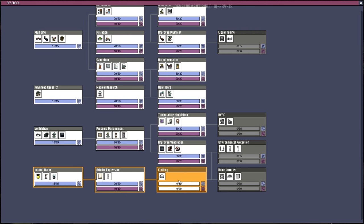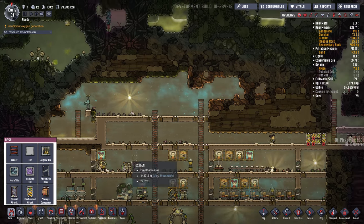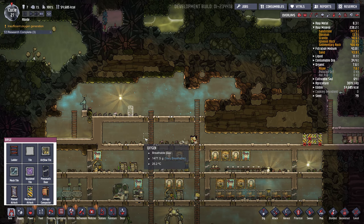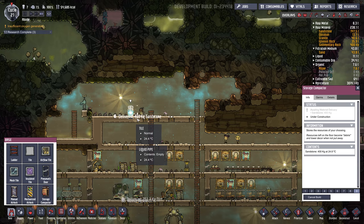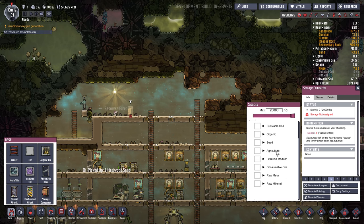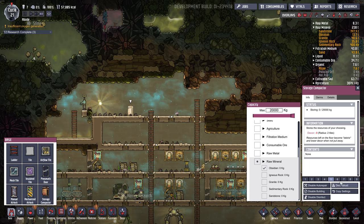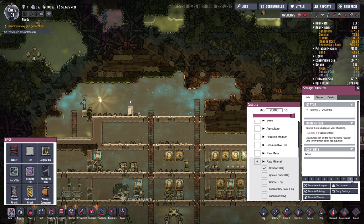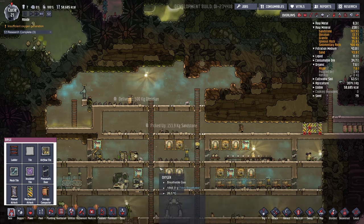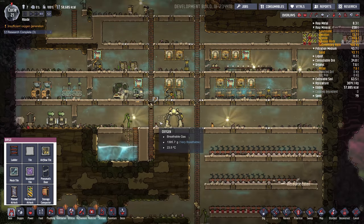More research — clothing. But this hatch is stuck up here, so maybe we'll put a storage container up here and put all the obsidian in it, because we don't really use obsidian for anything. Set it priority 8 — that'll get all the obsidian in there. Then we'll destroy this and let the hatch turn it all into coal so we can burn it.